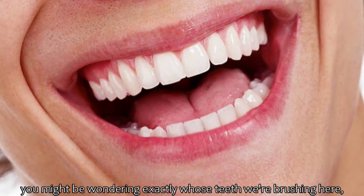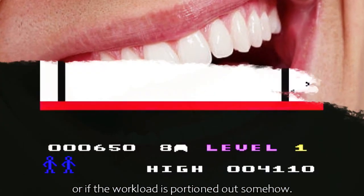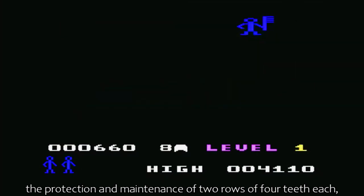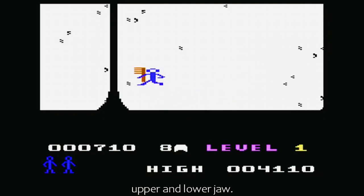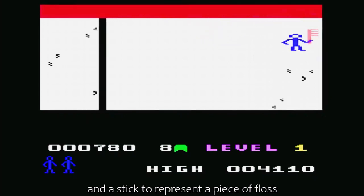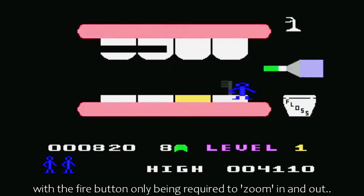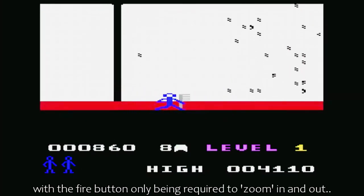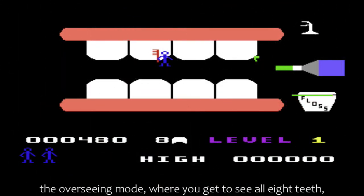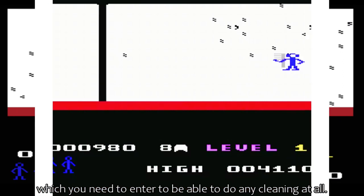At first glance, you might be wondering exactly whose teeth we're brushing here, or if the workload is portioned out somehow. Because in Tooth Invaders, you are tasked with overseeing the protection and maintenance of two rows of four teeth each — upper and lower jaw. You control your stick figure wielding a toothbrush and a stick to represent a piece of floss using the eight-way controls on the joystick, with the fire button only being required to zoom in and out, as the game technically has two modes: the overseeing mode, where you get to see all eight teeth, and the close-up mode, which you need to enter to be able to do any cleaning at all.